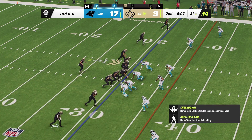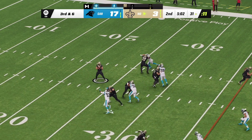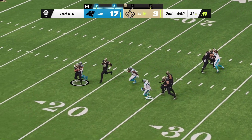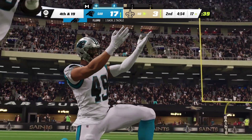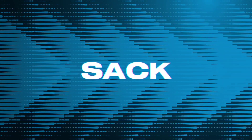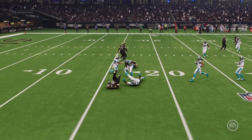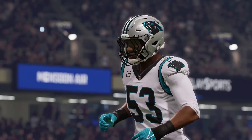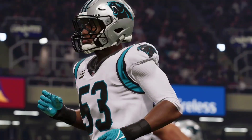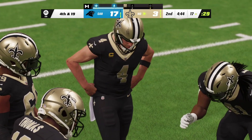The Saints on third down — just one for three thus far. Third and six — Carr — nowhere to go here, he lost the football. Offensively, lucky they were able to keep the football, but now fourth down, so they'll have to boot it away. They recovered the fumble so they retained possession. Being able to punt it changes field position — imagine if that turnover takes place and your defense has to go on the field instead. They get a little breathing room.